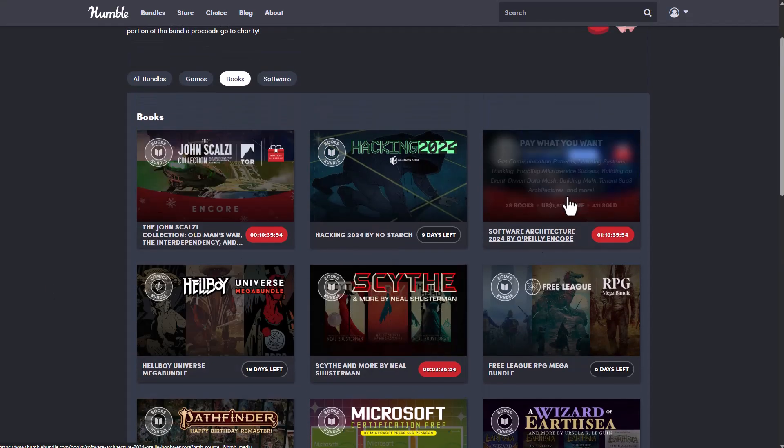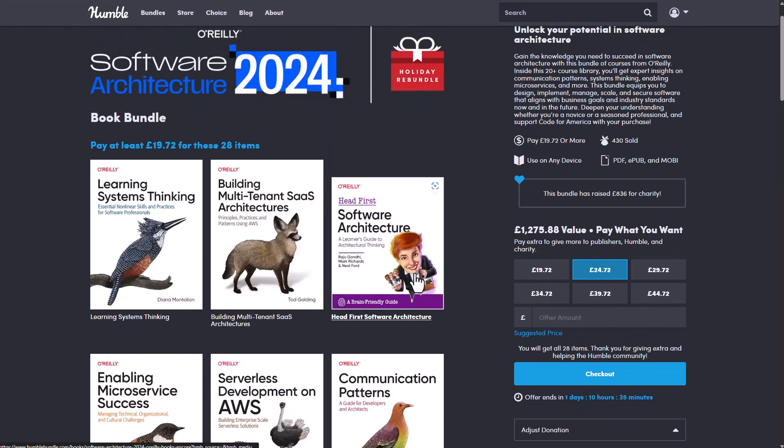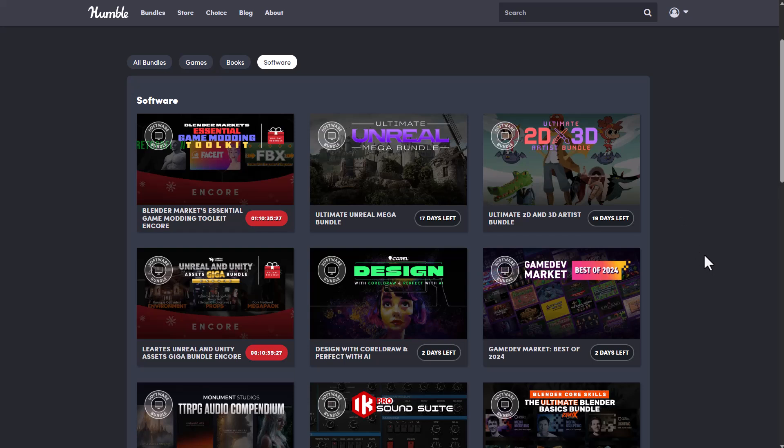Some of these are now here, and in the books section some books are currently doing the rebundle as well. In case you missed any of this, maybe you or someone you know is into software architecture — you can go ahead and check this one out. This is also doing the 48-hour rebundle, and for software there are more things you can get right now.